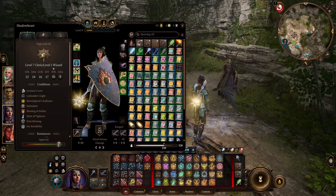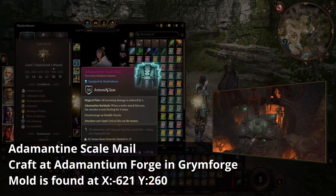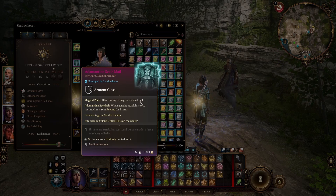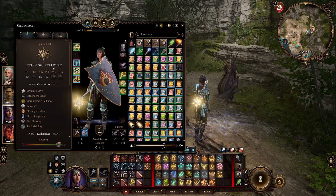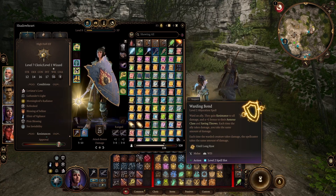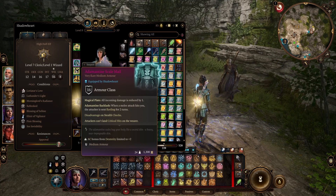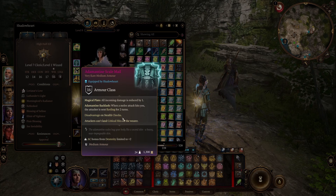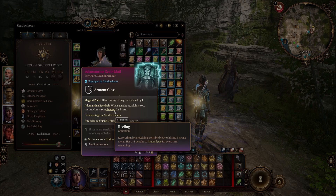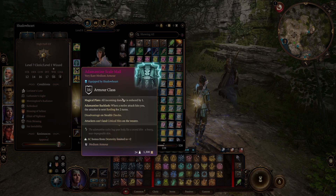For armor I'm using the Adamantine Scale Mail, one of the strongest medium armors available, and all incoming damage is reduced by one. This works quite nicely with Warding Bond — the damage from Warding Bond gets halved before it comes to you, and this extra point of reduction works well with that. Also, you can't be critically hit, which is always nice. If you get hit by a melee attack, the attacker is sent reeling, giving them a penalty to attack rolls — meaning they'll have a harder time hitting you next time and you have time to heal up.